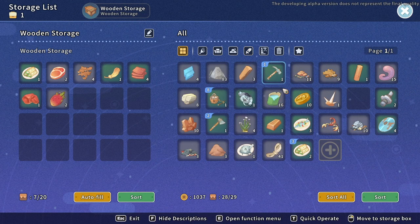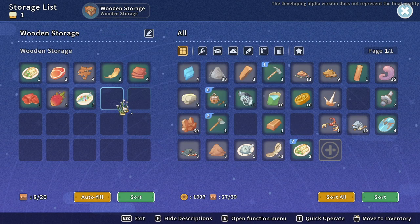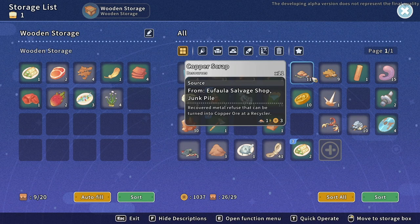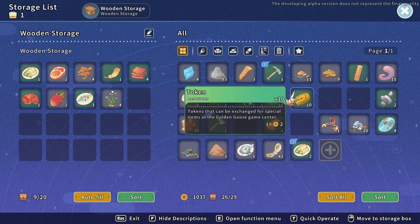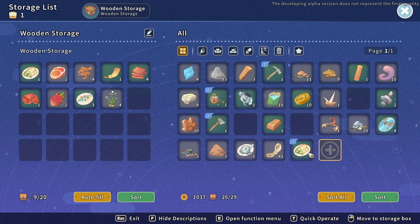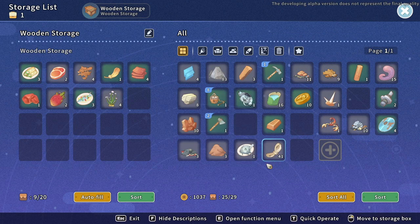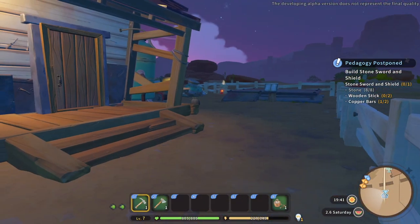I'm putting food items and stuff in storage for right now. If we're ruin diving or going to fight, we'll put the food back in our inventory - but we don't need to keep it on us. We've got cactus, tokens, omelets. I think we're good.